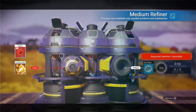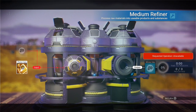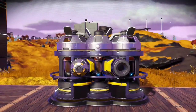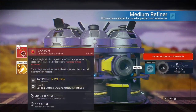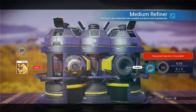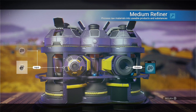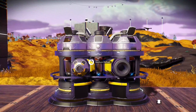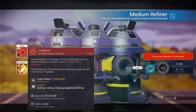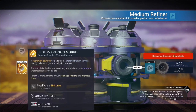Now you can come in here — I've got all my carbon at capacity. I'll move that out and try to keep the buttons straight. Let's just move this stuff out.